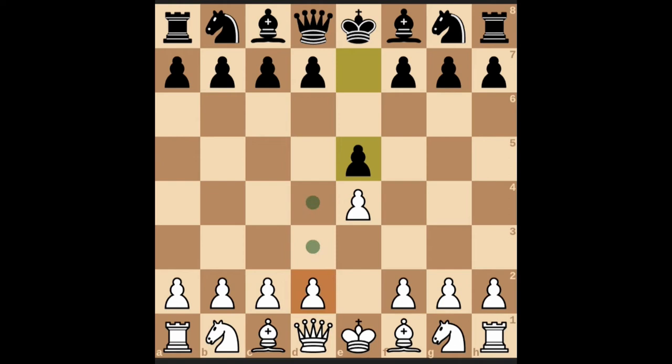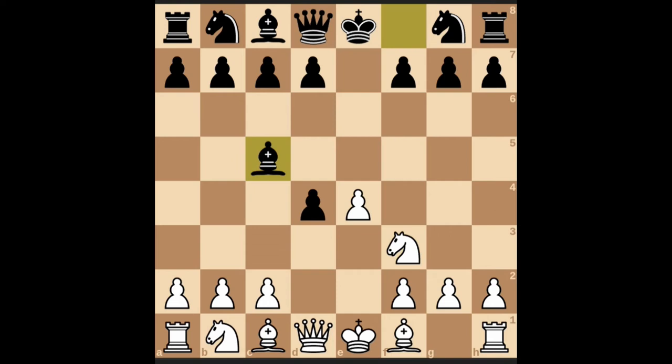There are other variations as well. E4, e5, d4 — e into d4, knight f3. This is another variation. You haven't attacked this pawn with the queen; you have moved knight f3. Then you cannot actually protect this pawn unless you move c5.